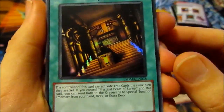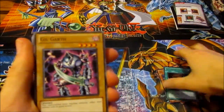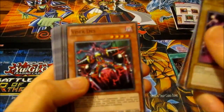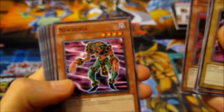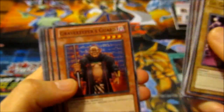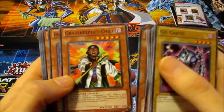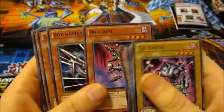And Temple of the Kings — I think those are two cards used by Odeon or something in the anime. Gullgarth, Mystic Tomato, Visor Des, Legendary Fiend, Dark Geroid, New Doria, Gravekeeper's Spy, another one, Gravekeeper's Curse, Gravekeeper's Guard, another one, Gravekeeper's Spear Soldier, Gravekeeper's Chief, Gravekeeper's Cannon Holder, Gravekeeper's Assailant, another one, Andralago.